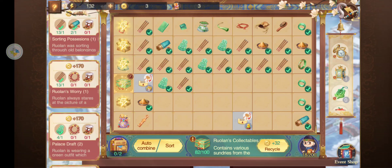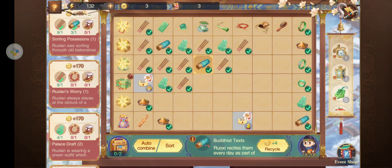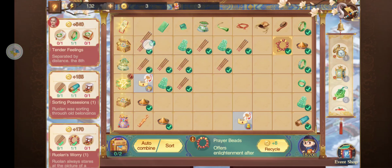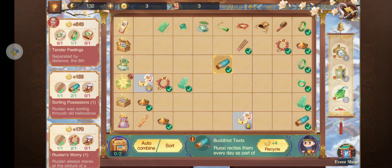What helps me — I like to keep one of each in this far column for orders. These are used for orders but also to merge to make keys. So pretty simple, you just keep merging until you make the materials that you need.